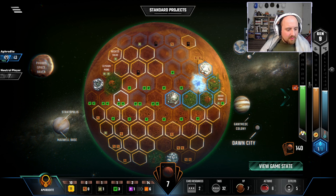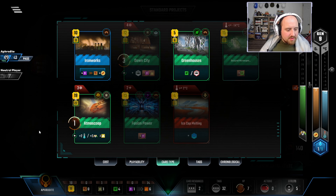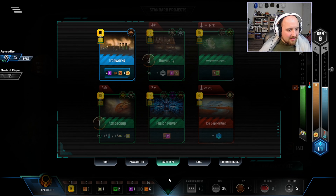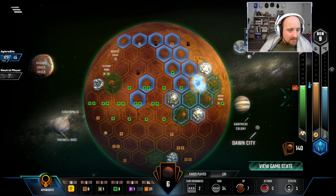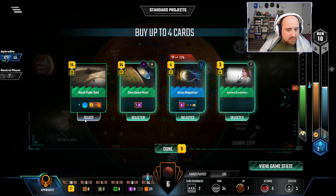Atmost Scoop will get me two more floaters. This gen I'll do Power Plant and Gyropolis for the two points. I should have got an ocean first but c'est la vie. One through five — enough to play Greenhouses. I'll put it between two spots. It's time to standard project some oceans going into next gen. The heat is certainly coming up though we only have so many more generations. There's an ocean — placing it so I can access adjacency more easily. Black Polar Dust I don't think I need, nor a wild tag necessarily.